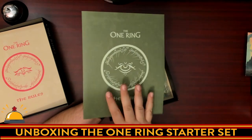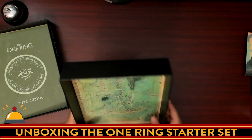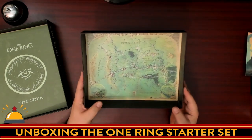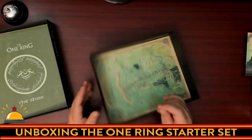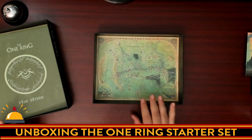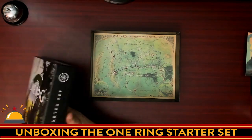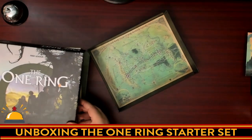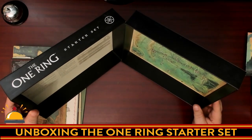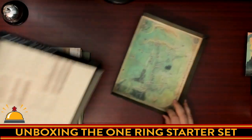Lord of the Rings fans might want to pick this up just to read the Shire sourcebook. And then in the bottom of the box, we have the map of the Shire — it literally doesn't come out, it's built into the box bottom. So the bottom of the box has a map of the Shire, and the top of the box has the GM reference tables. So right here you'd have your GM screen, basically. Interesting choice — not going to look great to the players, but very interesting.